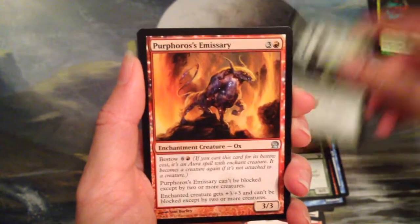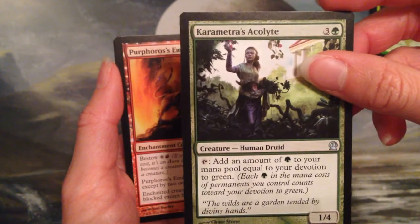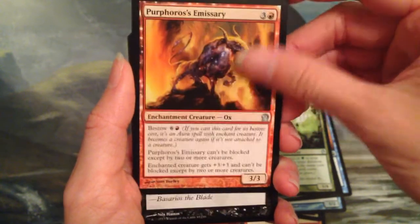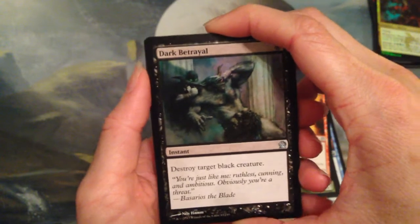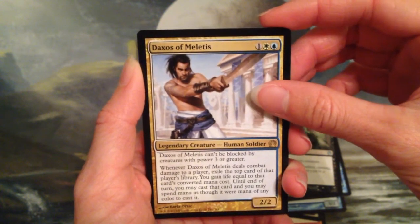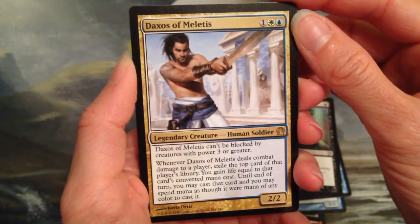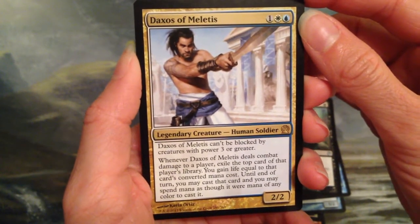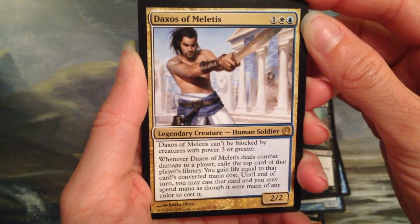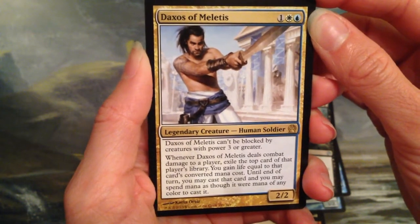For uncommons we have Karametra's Acolyte, which goes in my Commander deck — it taps for green mana equal to your devotion to green. Then Perforuss Emissary and Dark Betrayal. And the rare is Daxos of Miletus, which I have one of at least. He is one white and one blue for a 2/2 Human Soldier. Can't be blocked by creatures of power 3 or greater. Whenever he deals combat damage to a player, exile the top card of that player's library — you gain life equal to that card's converted mana cost. Until end of turn, you may cast that card and spend mana as though it were mana of any color.